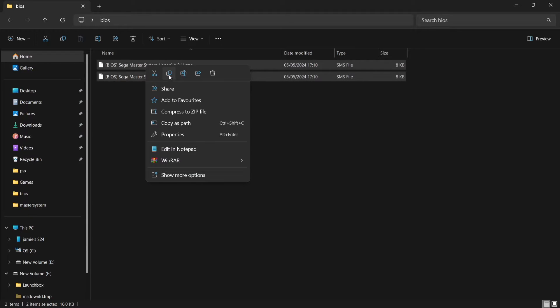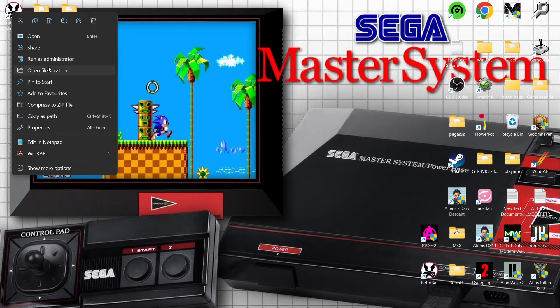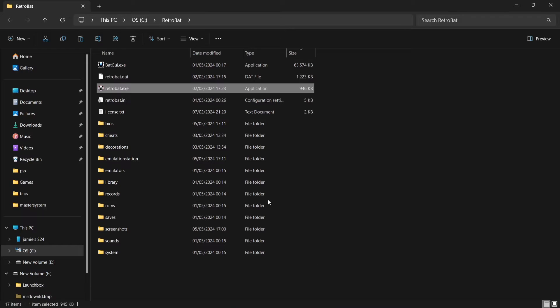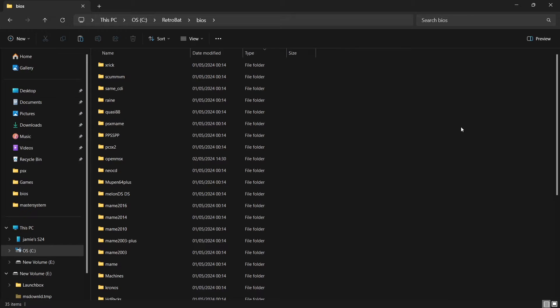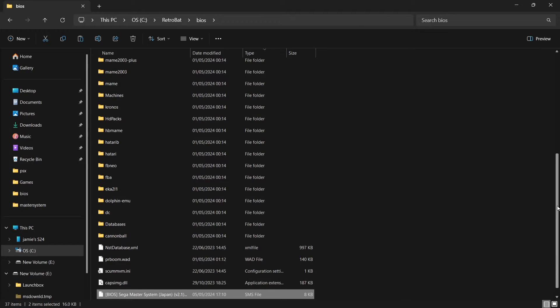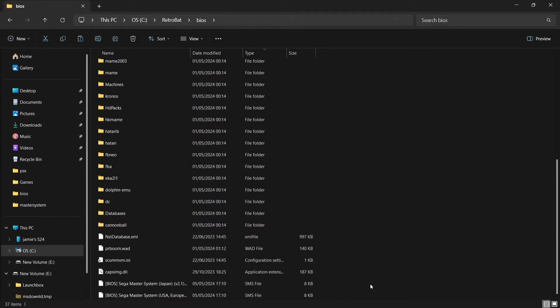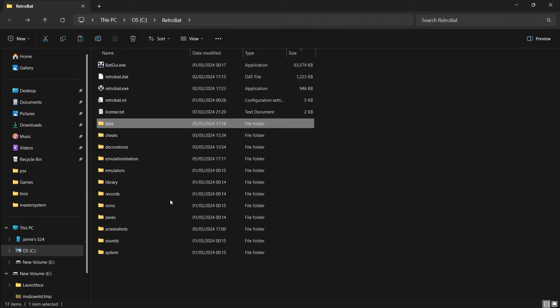So let's just put those in place first. Make a copy of those, go to the RetroBat directory, right-click on it, open file location, and we're going to go into the BIOS folder and paste in both of those BIOS files. You don't need to put these into a folder — they're just going to go loosely in there.